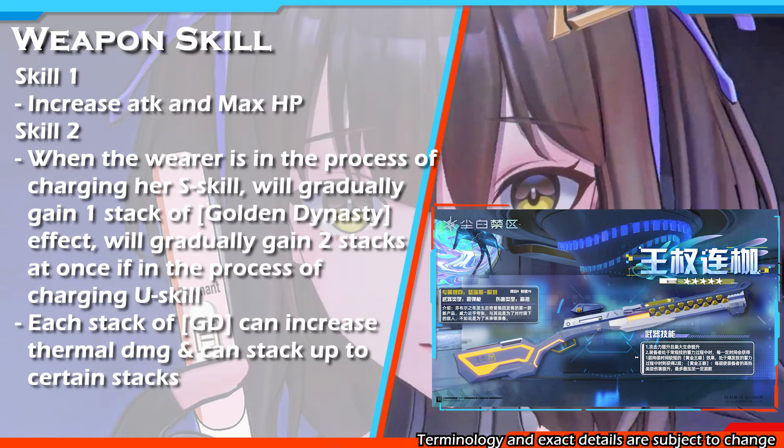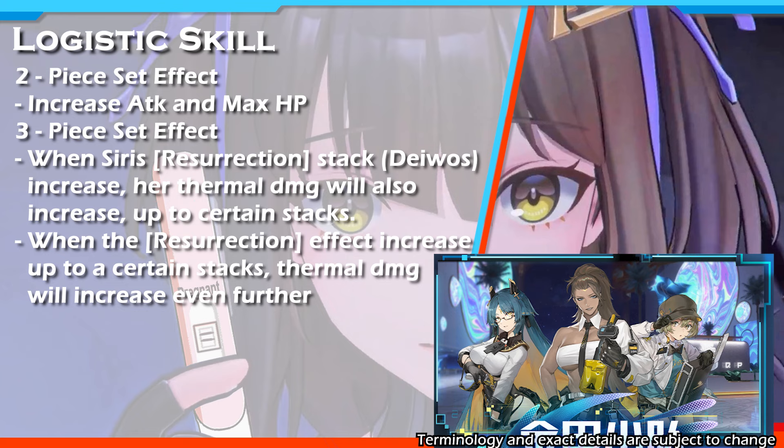Next is her weapon skill. The first skill can increase Siris's attack and max HP. The second skill can increase her thermal damage whenever she is charging forward using her standard skill, or charging in the cameraman phase when using her ultimate skill. For her logistic skill, the two-piece set effect can increase Siris's attack and max HP, while the three-piece set effect can increase Siris's thermal damage based on her Resurrection stack count.